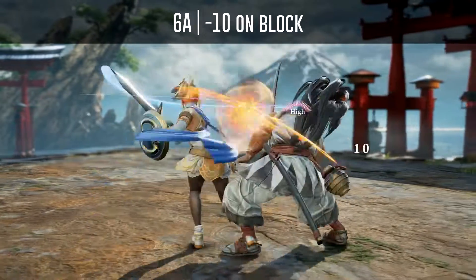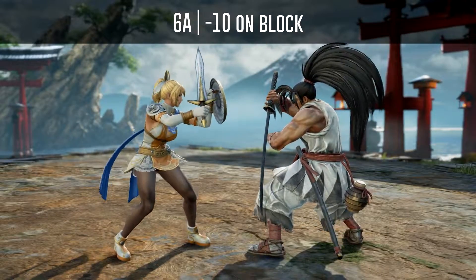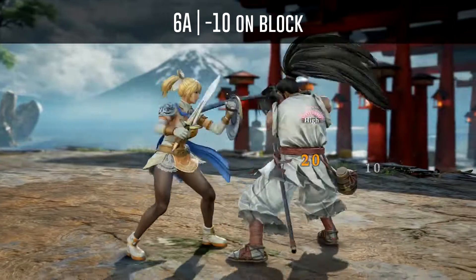Haomaru's 6A is minus 10 on block but can be cancelled into any Ronin technique, so I recommend not trying to block punish it.